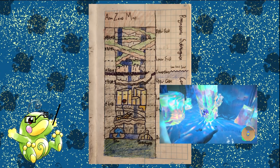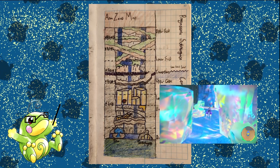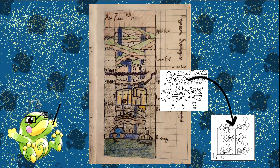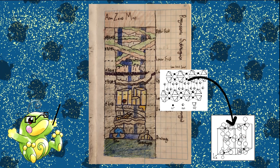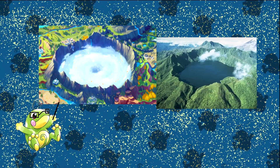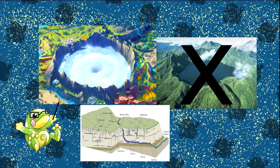Gypsum columns begin to crystallize in the completely submerged area of Area Zero for a long time to be able to form such large crystals. The water then somehow drained, exposing the large gypsum crystals. The exposure to air began to dehydrate the mineral, reverting the columns to anhydrite and beginning to destabilize the crystal structure. Area Zero deceptively looks like a volcano, considering it's a large, circular, hollow structure in the middle of an island. But I argue that this is a karst instead.